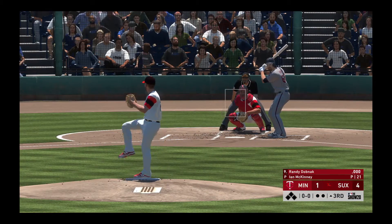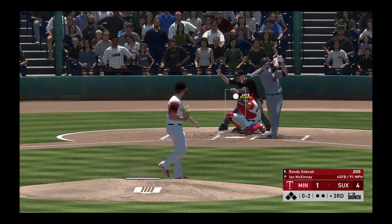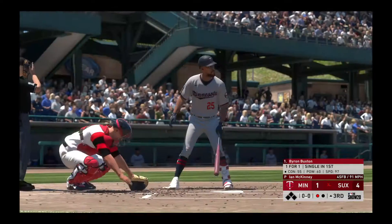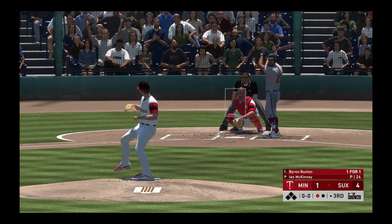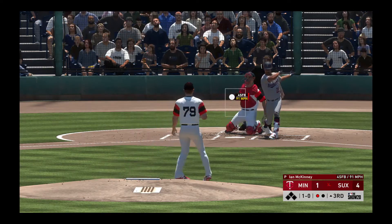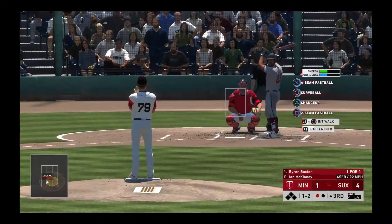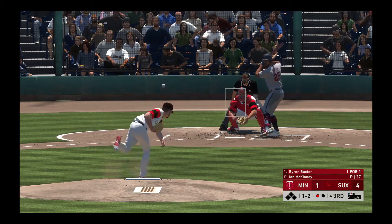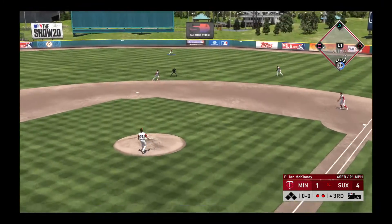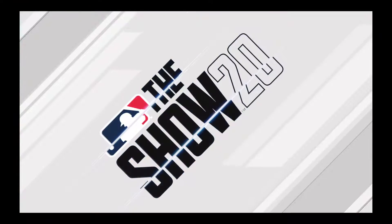Now the Twins pitcher Randy Dobnik as we are all set to begin the third inning. Here's a fastball called for strike one. Swing and a miss, and he's quickly in the hole 0-2. Swing and a miss as he ran the fastball right by him for the first out. Byron Buxton is in for his second plate appearance — it's belted high and deep into right center, looking up is the center fielder, and a leaping effort at the wall but it's in vain. A home run.